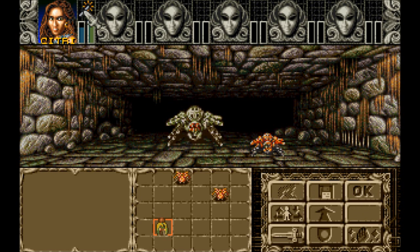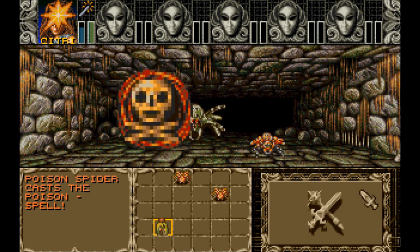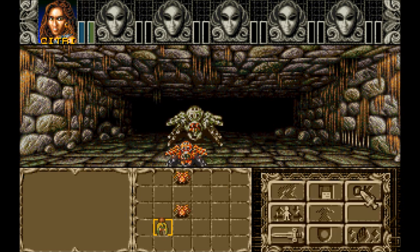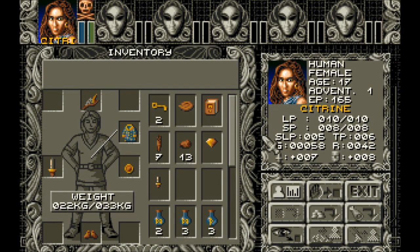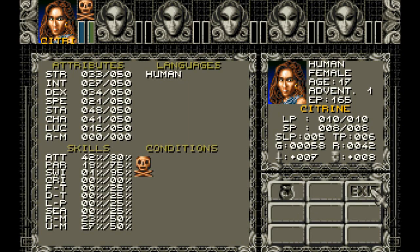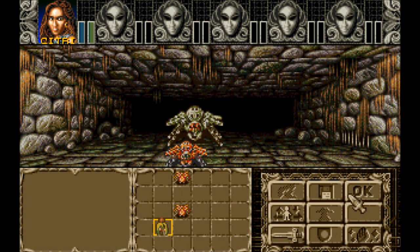Okay, I see the wand icon there. Cast a poison spell. It didn't say I was poisoned — oh, I am poisoned. If it's anything like Amberstar, the poison won't take effect until after the battle is over. So I'm not going to use the cure poison yet, because it'll just cast another spell again. It's coming.